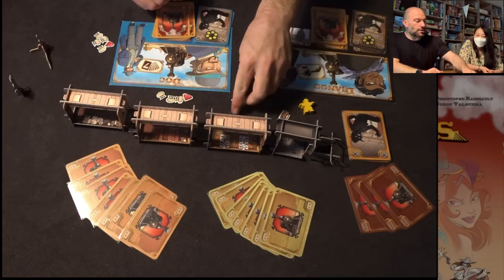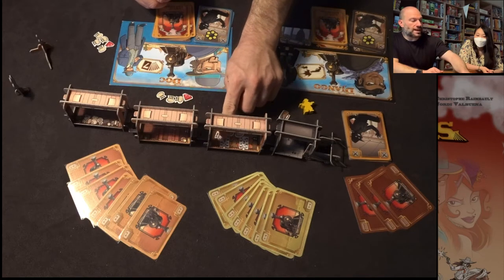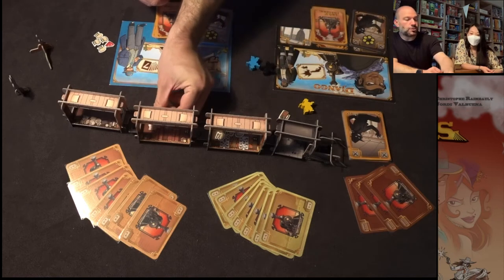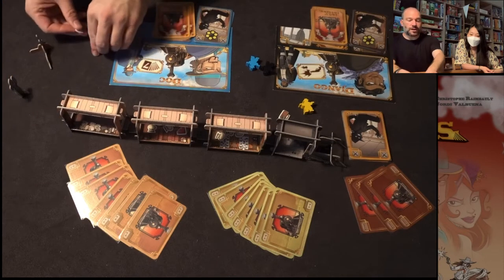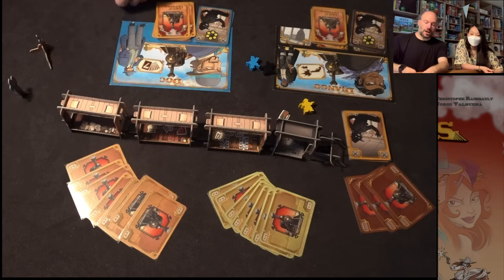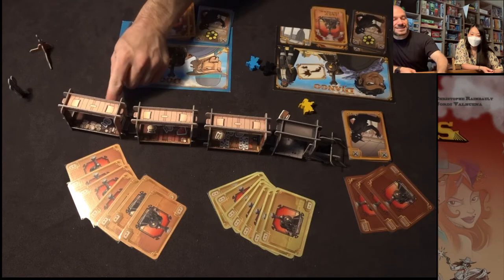This first car wants three bags of gold, so we put that in. The second car wants three bags of gold and one gem, so we put those in there. And this last car is the baggage car, so it's going to have a lot of stuff — it wants four bags of gold and one gem. We put those in like that. That's some of the setup for the game.